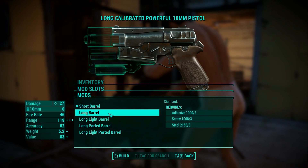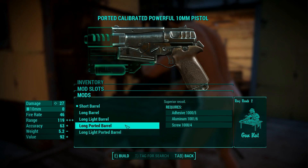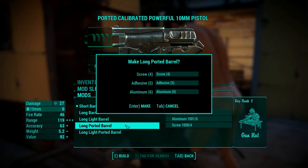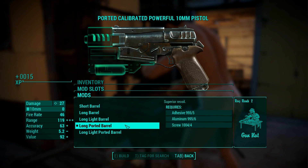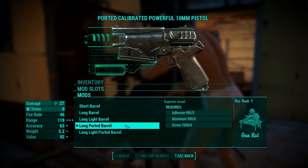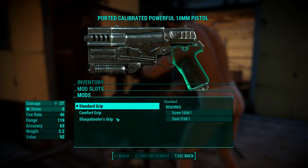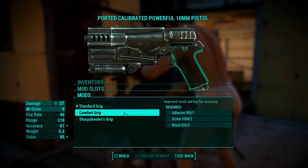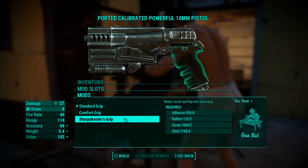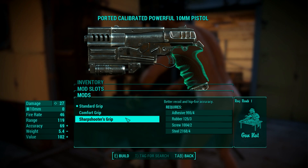Next part to mod is the barrel. There are 5 barrels available and they all affect recoil and hipfire accuracy in some way. I opted for the long-ported barrel because it gives a lot of range and a bit of accuracy — it does add more weight, but I like when my pistols are effective from a distance. Grip is next. Only 3 grips are available and they affect the same things as the barrel. The comfort grip improves accuracy, but the sharpshooter grip helps more, so it is the obvious choice.